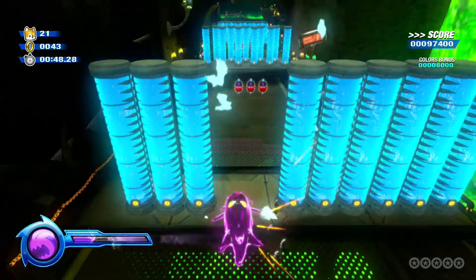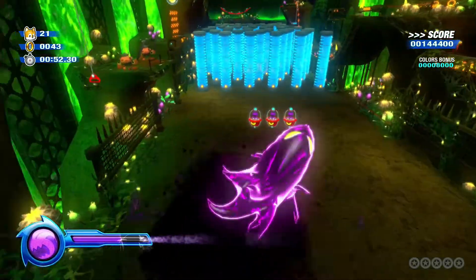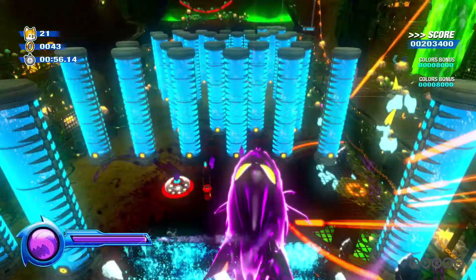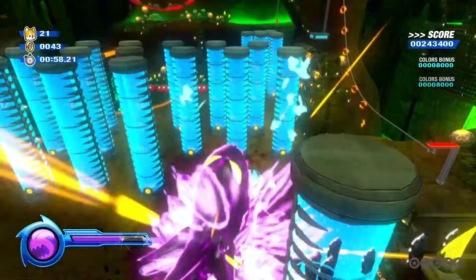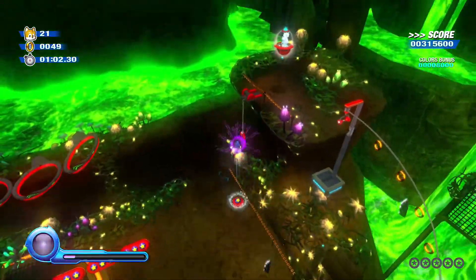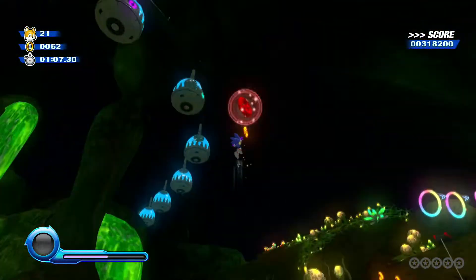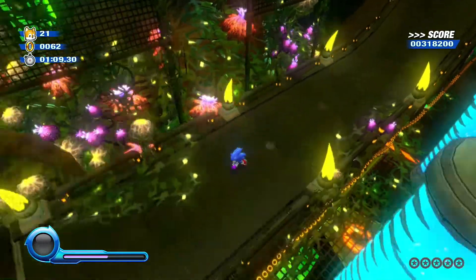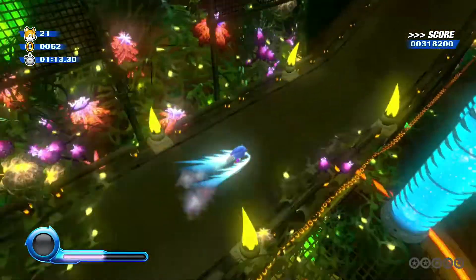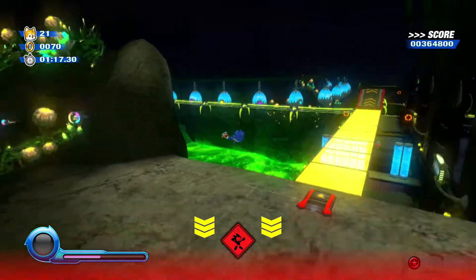It is called Frenzy, and basically you can run around and break everything. The only downside is it is very difficult to control, but it is still one of the better options. There's a red ring there — let's try and get it. There we go, we got our first red ring.